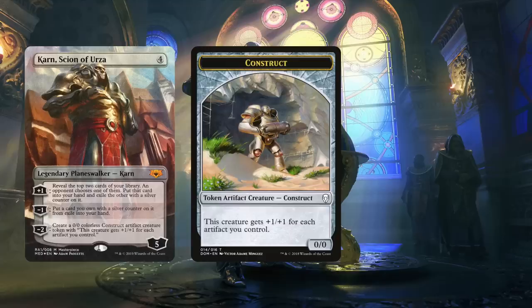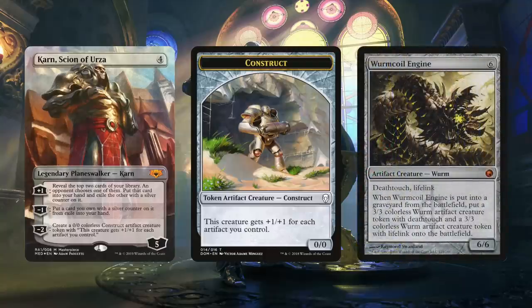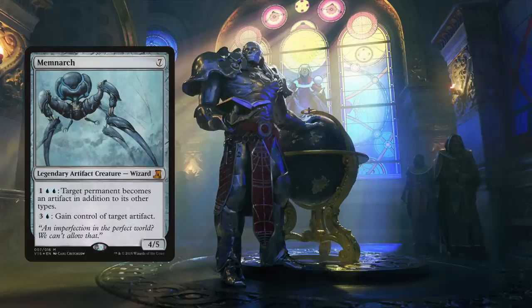Besides Urza's construct tokens, we run the classic Wurmcoil Engine — a fantastic threat, easy for us to bring out and hard for opponents to deal with. And if you're looking at win-cons, Memnarch is another target: a possible win situation where we can essentially take control of some — if not all — of the relevant cards in play, given enough mana, which this deck easily has.